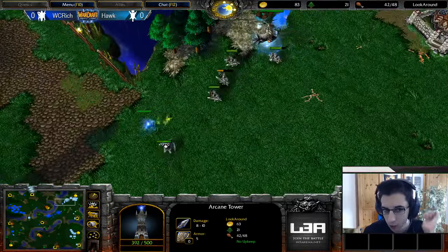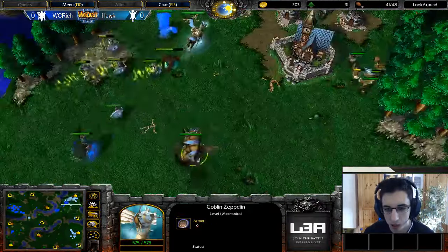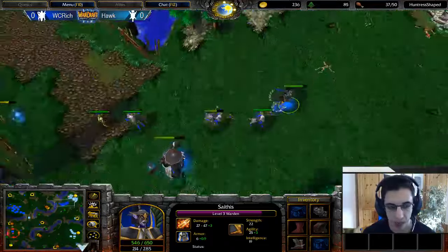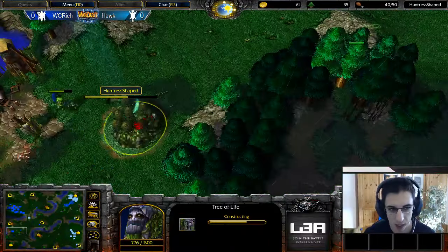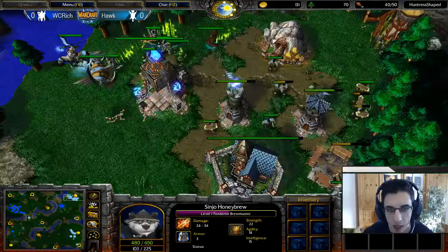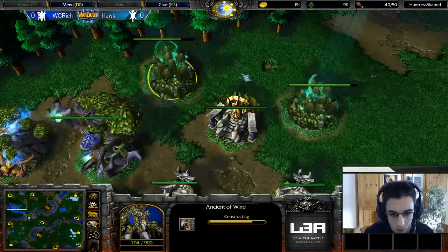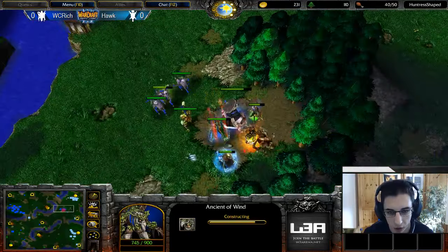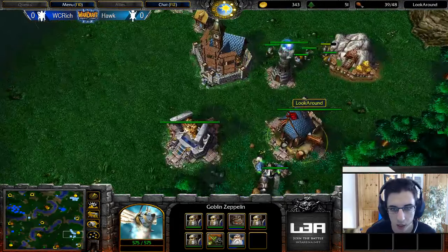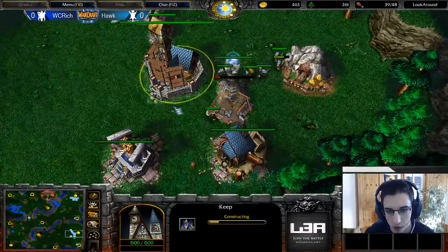Hawk actually is in quite a nice position to defend — he got those towers up in time. Rich wasn't able to cancel them while still pressuring here, so the towers went up quite nicely. Hawk can still get mercs and did so; he also got the Zeppelin to maybe dodge against Shadow Strikes. He'll have a nice time defending. Rich made sure his Tree of Life would be in a good position — wouldn't be cancelled — so he wants to be aggressive again to keep the Human defending and buy time for his own expansion. Also Angel of Wonders and Angel of Wind going up — he needs Angel of Wind for a Hippogriff against that Zeppelin.